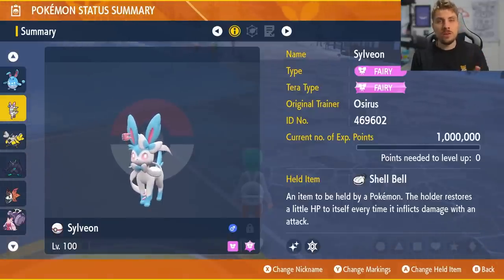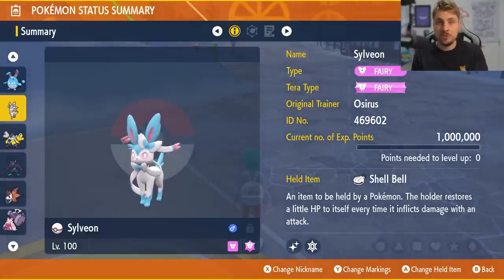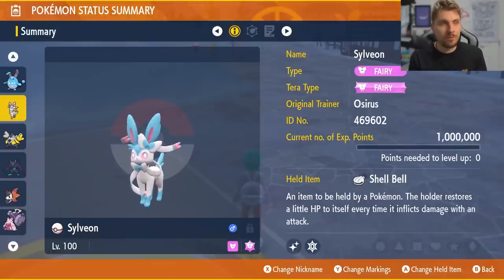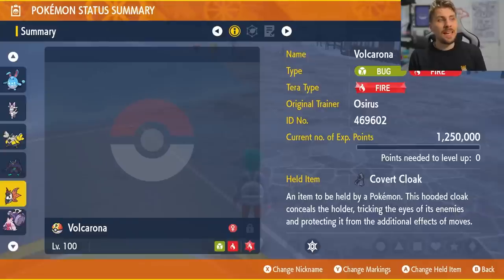Another good build option is Sylveon, which will resist Dark-type and Dragon-type attacks from both Haxorus and Dragapult. Since Dragapult is probably more of a physical attacker, Reflect is included. The moveset is Modest nature, 252 HP / 252 Special Attack, with Hyper Voice, Calm Mind, and Fake Tears to reduce the opponent's Special Defense — making solo raids quick and easy. The Shell Bell provides recovery, and make sure you have the Pixilate ability, which converts Normal-type moves into Fairy-type.